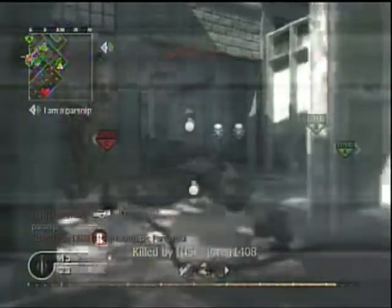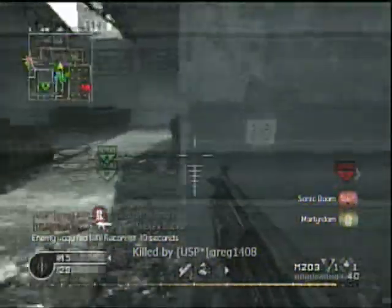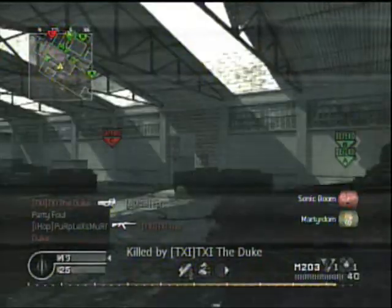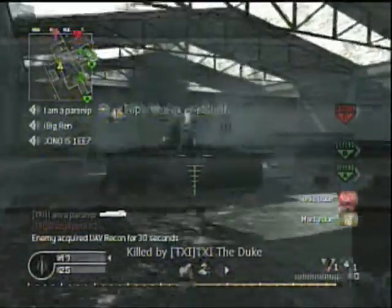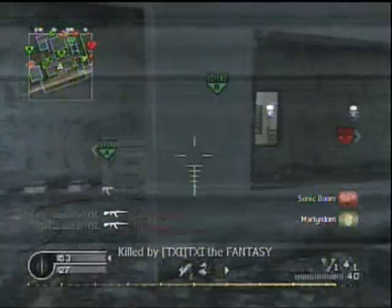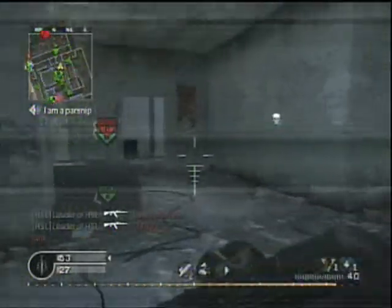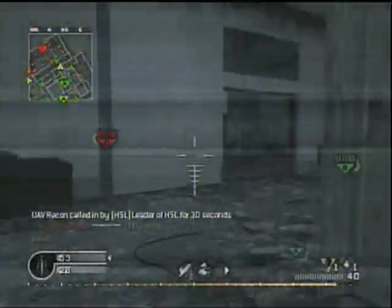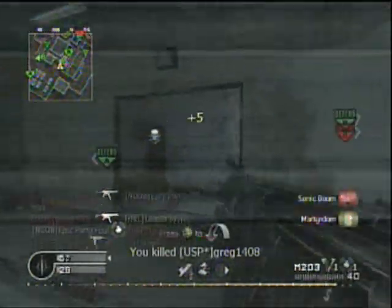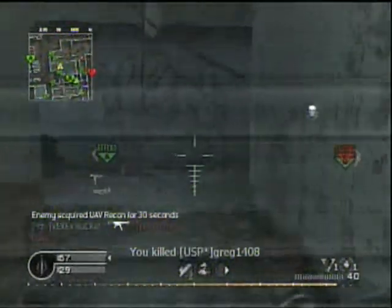Stupidly move in with a G3 without Stopping Power. Without Stopping Power or Juggernaut, it's really not a good idea to rush with any gun. We go nuts here because someone gets a triple noob tube kill. One reason I like playing with these guys is because we can noob tube and just go around and do this. I get a Martyrdom kill there — that guy's probably pretty pissed.